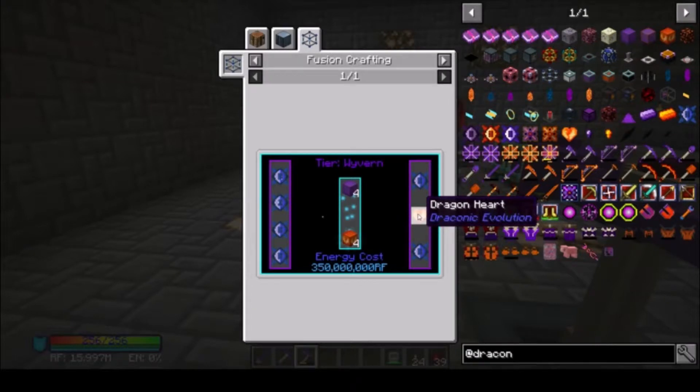I think it's about time we went and killed the Ender Dragon — I've left him alive this long. The only way to get Dragon Hearts is by killing the Dragon. I kind of want to use that Draconium Crux tier 6 seed — we might honestly try that for Awakened Draconium Blocks.